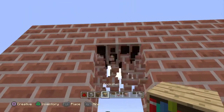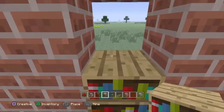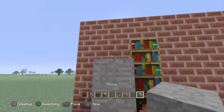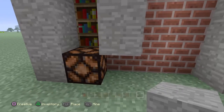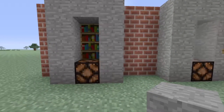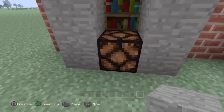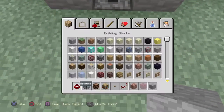Then break out the two blocks behind it and put a bookshelf stacked up twice. After that, a block of your choice to make a cool shape like this. Then for decoration you can use glass stains. We're going to be using red this time, but I need to re-break this because I forgot to tell you to put something in that dropper.